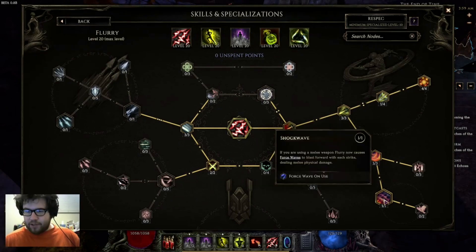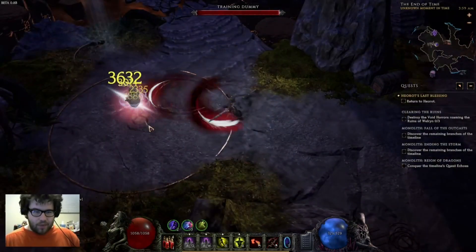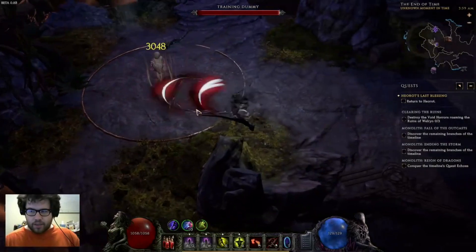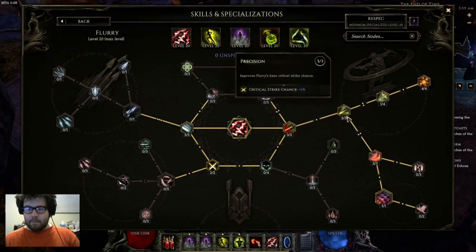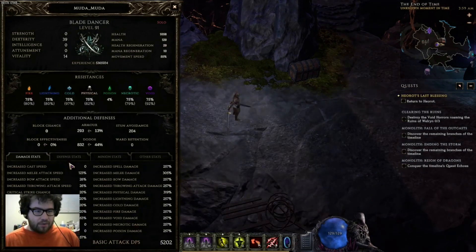We use Shockwave, which is very important while leveling. Once you get the Boundless Blows channeling node, you definitely want Shockwave — it adds a little AOE at the front and turns Flurry into something like Lacerate from POE. It feels amazing while channeling and makes clearing feel really strong. Then one point into Incision — we have plenty of crit strike multiplier so we don't need much there.